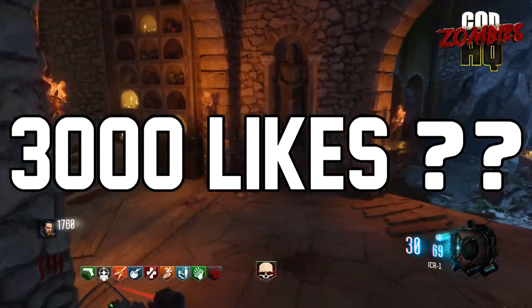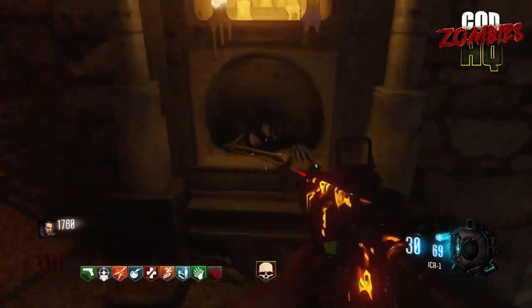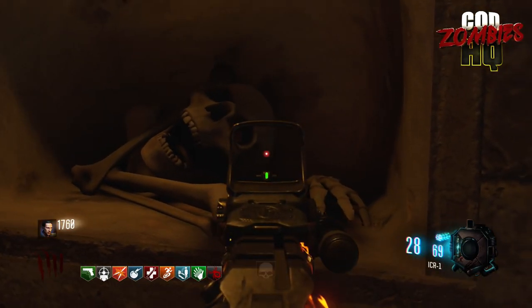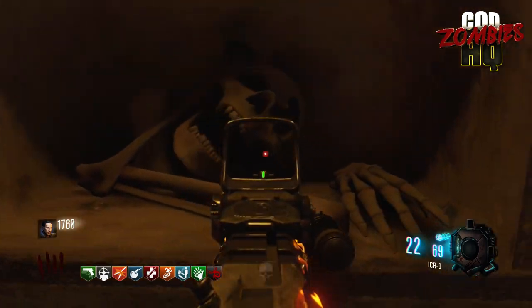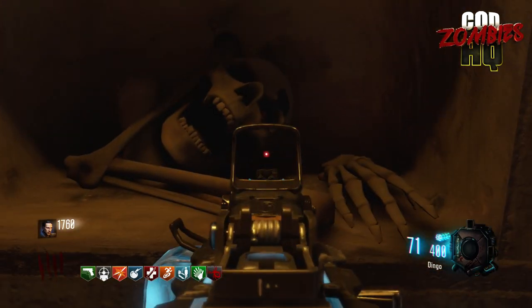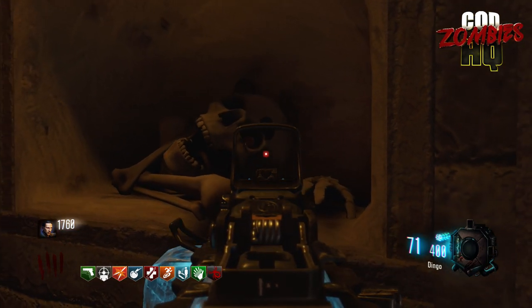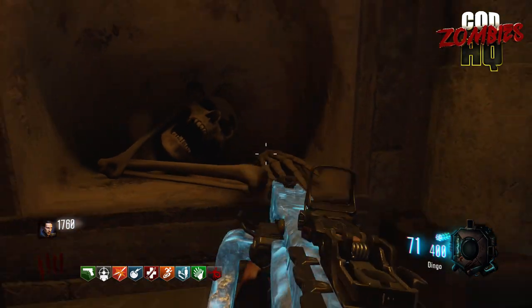I've got an awesome show for you guys today, so let's kick things right off with our first story. One of the mysteries surrounding Revelations since its launch was this skull in the Derizendrak portion of the map, where within the right eye of the skull there appears to be a red button, or what I've heard called a blood vial. It's been considered a possible unfound easter egg by people like Glitchinqueen and myself, just because it seems so out of place and so blatant that it must be used for something.